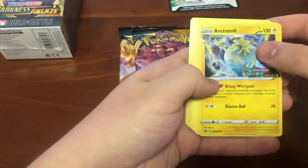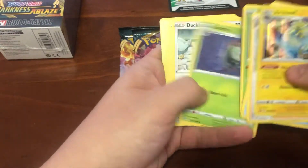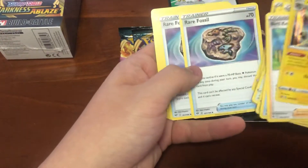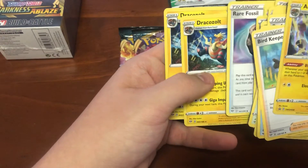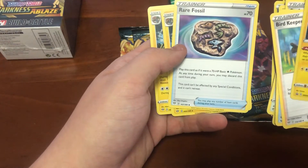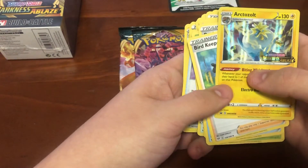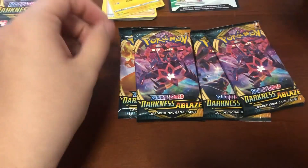Let's have a look at this pack here - the ArctoZolt. I'll just go through these pretty quickly: the Rowlet, Dartrix, Tapacoco, Rare Fossil, and the DracoZolt. It evolves from the Rare Fossil - if it were a 70 HP basic Pokemon at any time during your turn, this card can't be affected. Very cool. That's that little pack there. We will get into the juicy stuff.